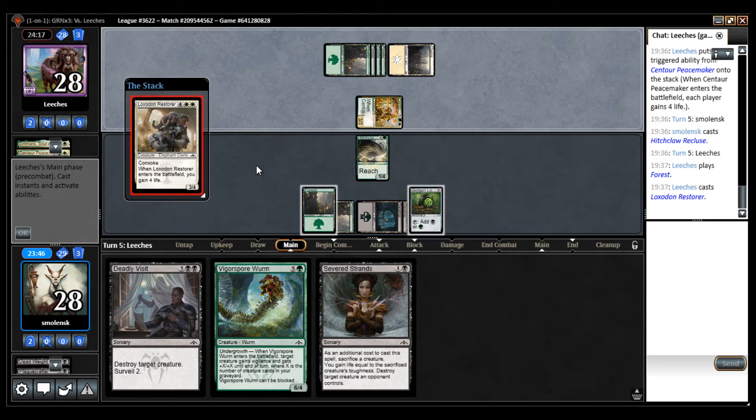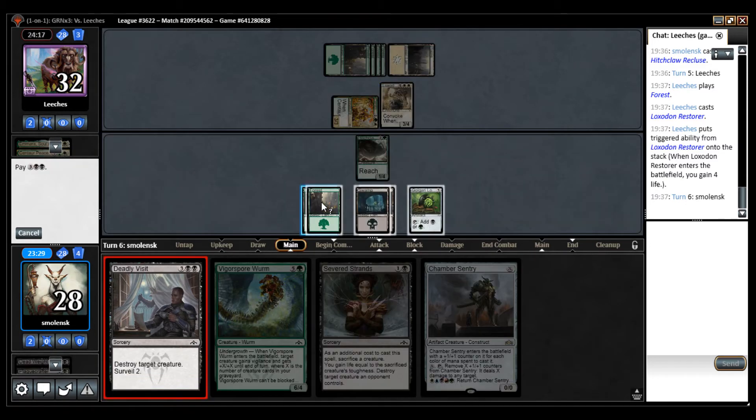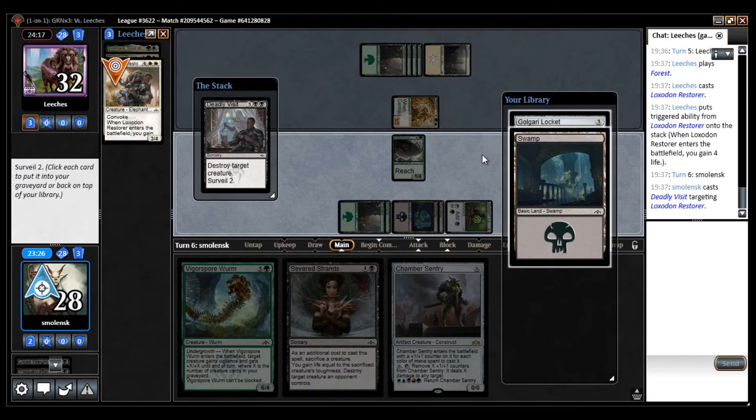My opponent has 32 life — this is going to be a grindest. One nice thing you can do with Chamber Sentry too: you can remove one counter and then sacrifice it to Severed Strands. I think since I have the Severed Strands, I'm going to Deadly Visit here and look for a land. There's a land; there's also a Golgari Locket — it does represent two cards, but I think it's a little too slow. So I'm going to put that in my graveyard.